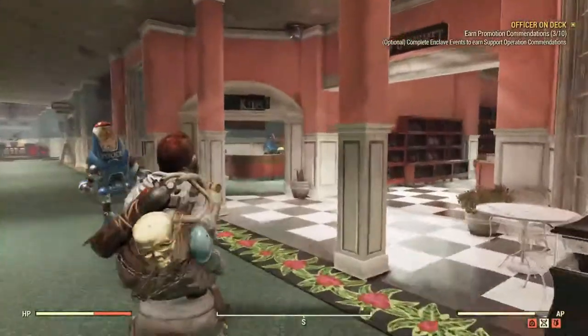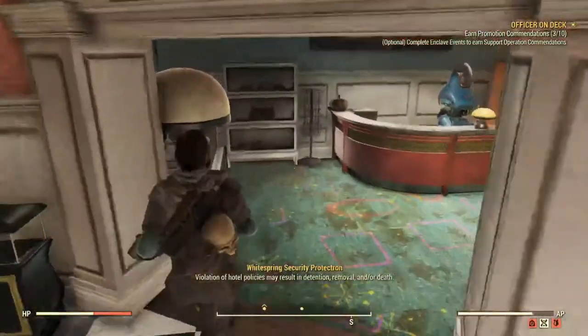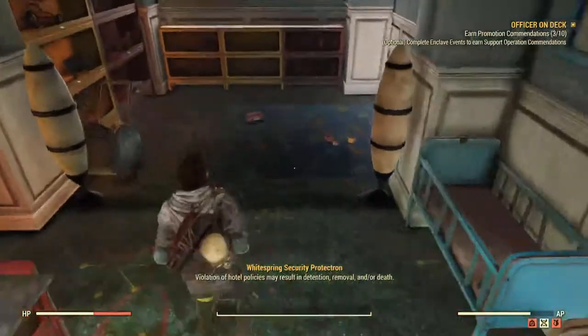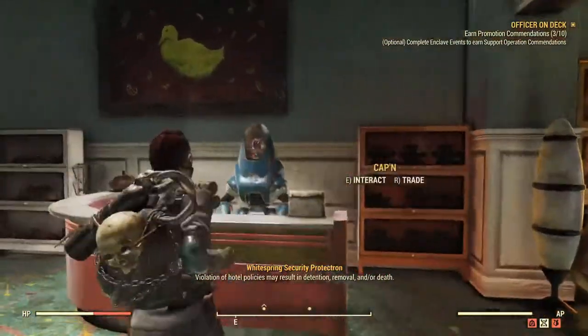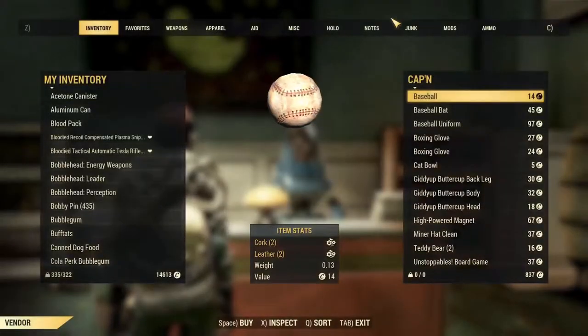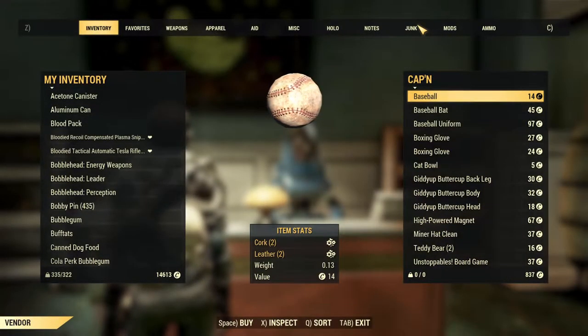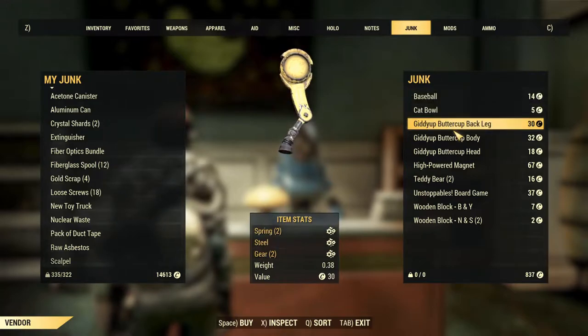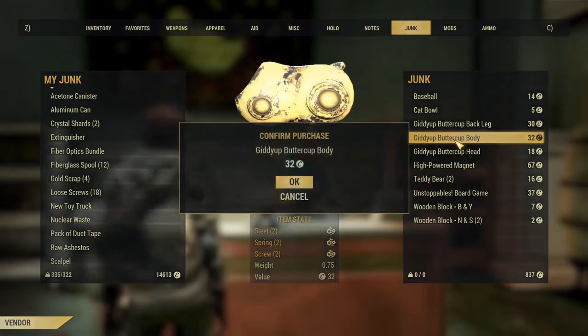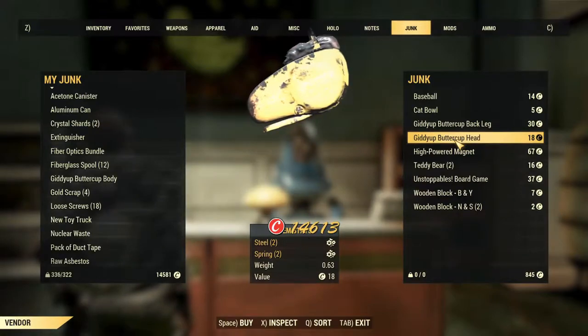For starters, early game as you explore, be on the lookout for desk fans and toys — and by toys I mean anything like toy cars, trucks, and Giddy Up Buttercups, although only a complete horse or its body part will scrap for screws. There are a ton of places you can find these items, but I have two in particular that are great for this.